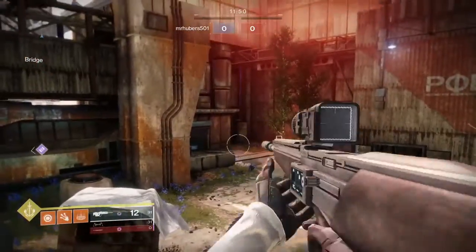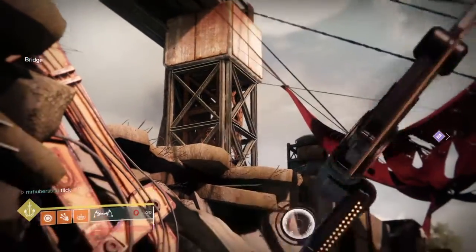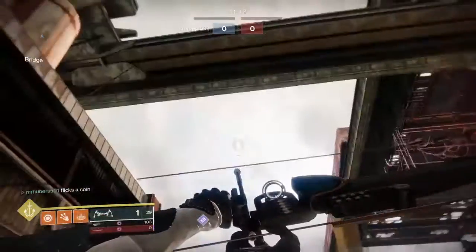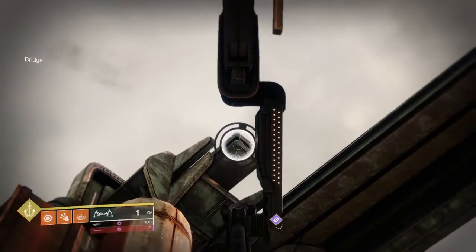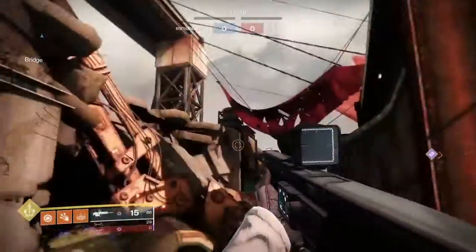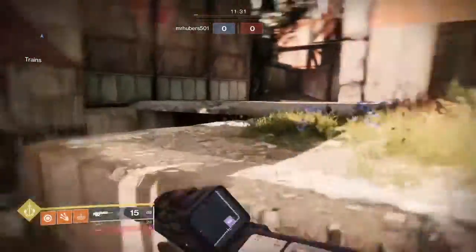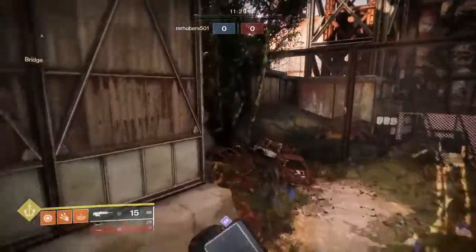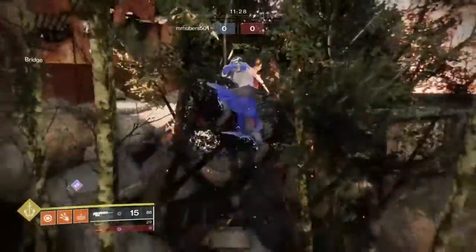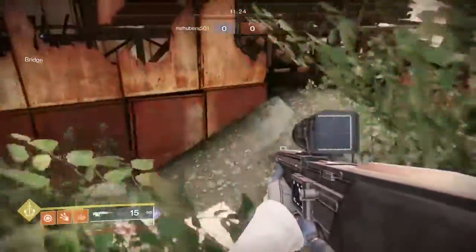Hey guys, welcome back to another video. Today I will be showing off a little bit of a cheat. Up there and over here you'll be able to get to on the map Exodus Blue. Now this is a glitch, and I would recommend not to do it, but I can't say much because I've done it myself in games.